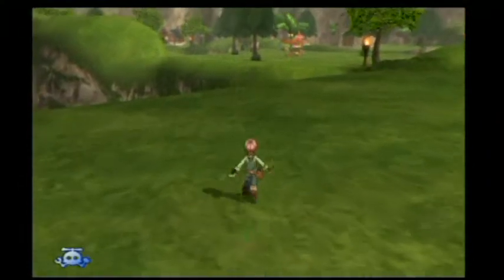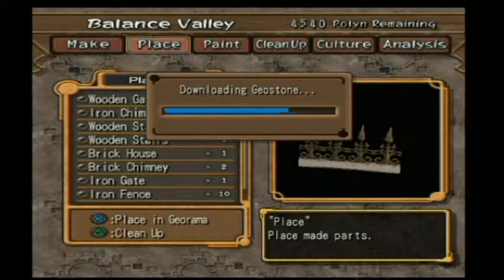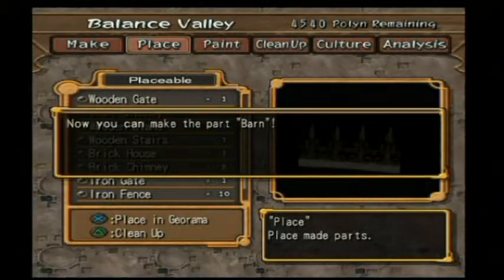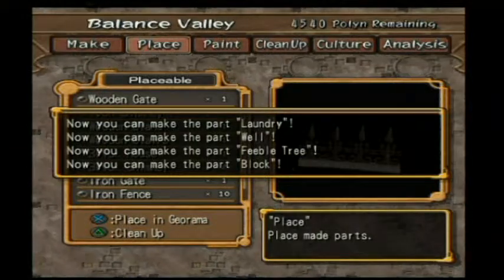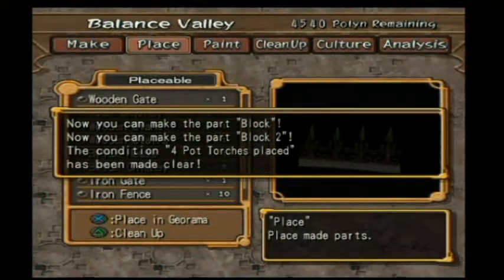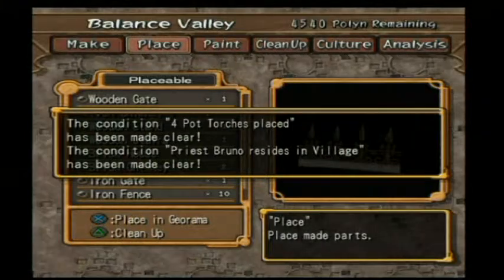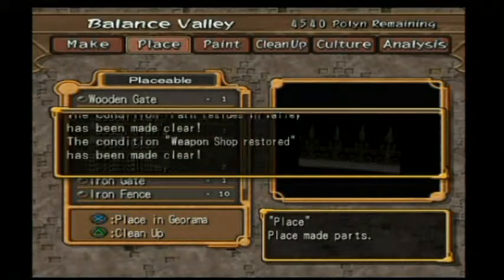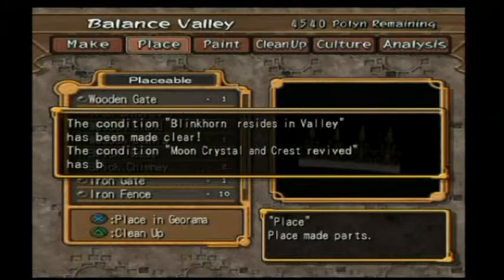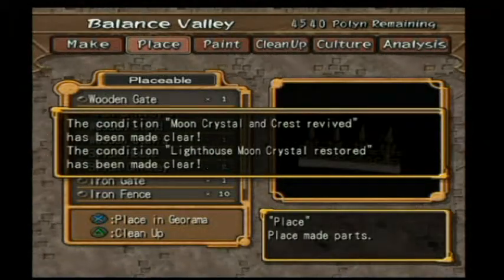So what are we going to do today? We need to place: a barn, a mailbox, laundry, a well, a feeble tree, some blocks, pot torches, and have Breeze Bruno reside in the village. 40 culture points, Paan resides in valley, weapon shop restored, Blinkhorn resides in valley — that's the sheriff — moon crystal and crest revived, lighthouse moon crystal restored.